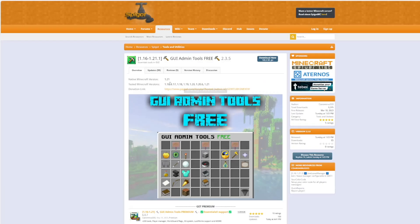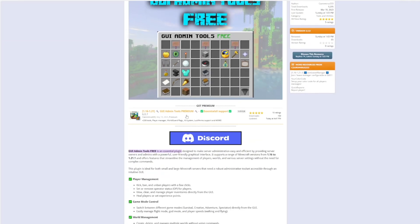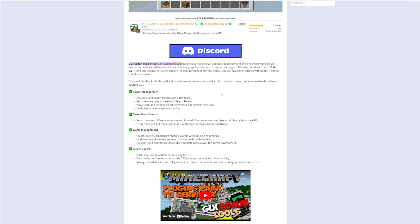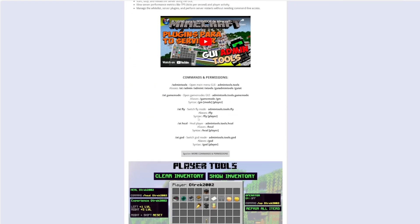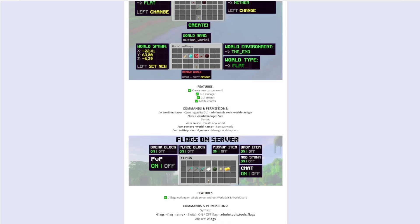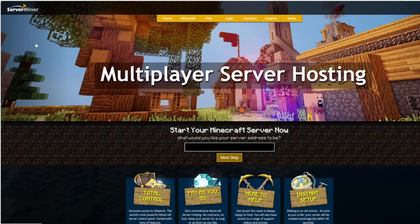Here we are on the Spigot page — you can see it's updated from 1.16 to 1.21. Here is the premium version. If you have any trouble there is a Discord where you can get help, and overall here are the commands and permissions. It is very easy to use as you saw and it's really well made. Check out serverminer.com for the best and cheapest hosting around. Subscribe, like, comment and I'll see you next time.